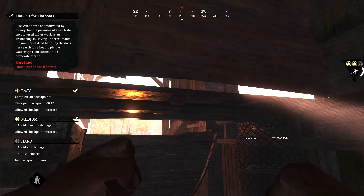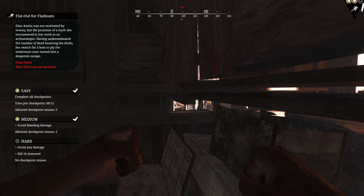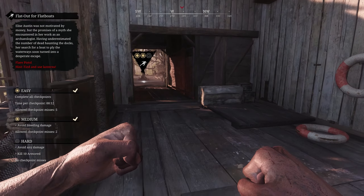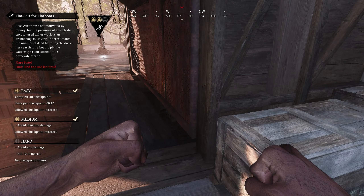It's also worth mentioning that you can see under the bridge from here down in the water. Getting a better look at these spots from an outside perspective, you can tell it is pretty tricky to see in as it is very dark. So just be wary approaching if you know a team is inside, as they have multiple angles to peek.